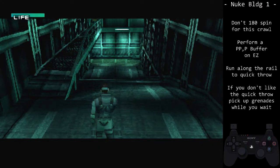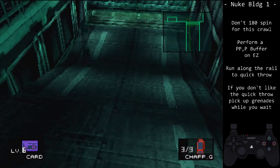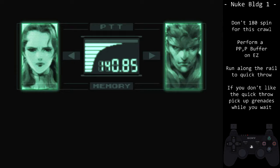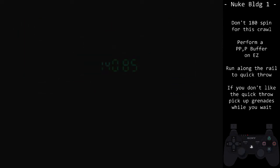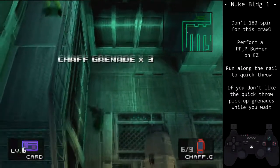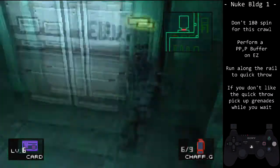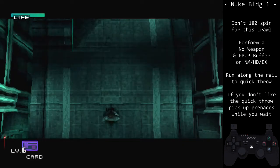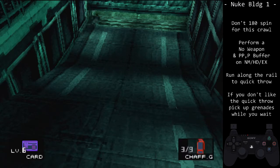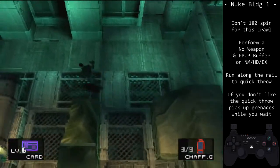Second is the buffer method, with two types: analog and d-pad. Let's begin with the analog type. Keep in mind, buffering depends on how you move — there are other ways to buffer besides those shown. On easy, we will equip our chaff grenade immediately. Then at some point during the line to the guard, do a double punch, aka PP, then a single punch, or P. This will buffer our movement perfectly. On normal, hard, and extreme, we will equip our chaff grenade once we go prone to crawl under the door. Once again, we will do a double punch, PP, then a single punch, P.